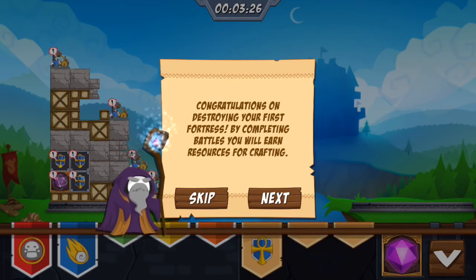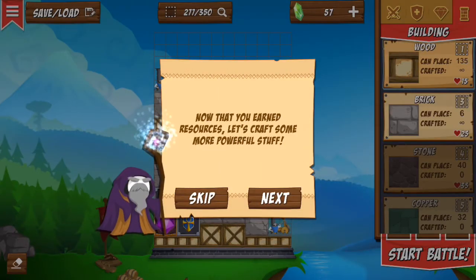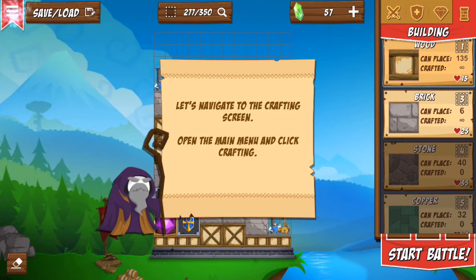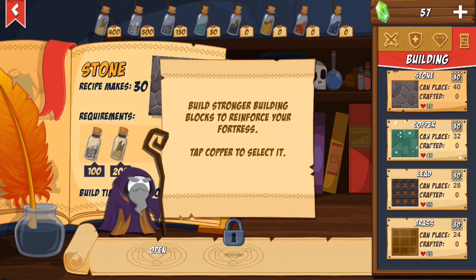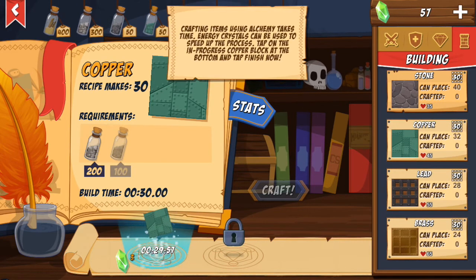By completing battles you earn resources for crafting. So basically I was crafting my base and I'll earn resources to keep crafting. Now that you've earned resources, let's craft some more powerful stuff. We can now craft — as you can see here's the crafting menu. Let's use the resources you earned from battle to craft.